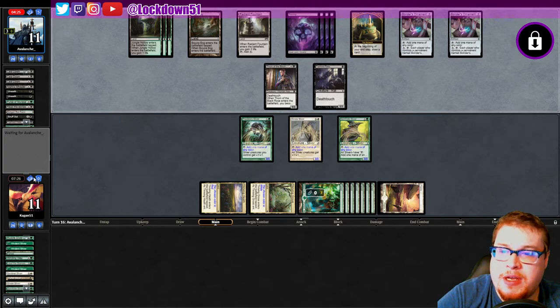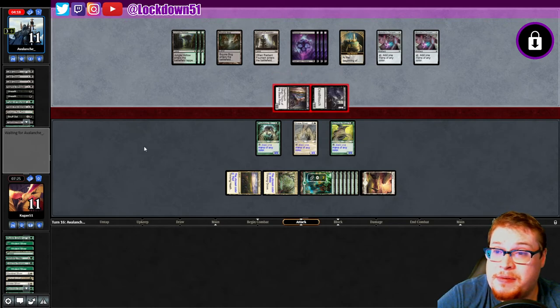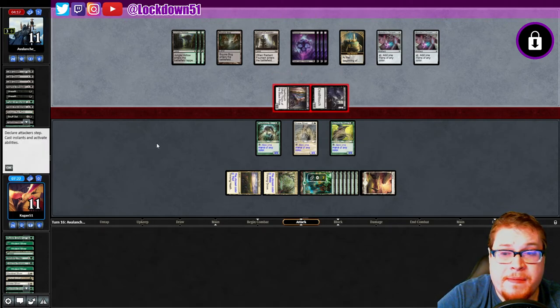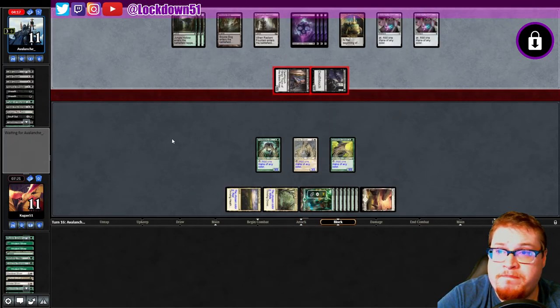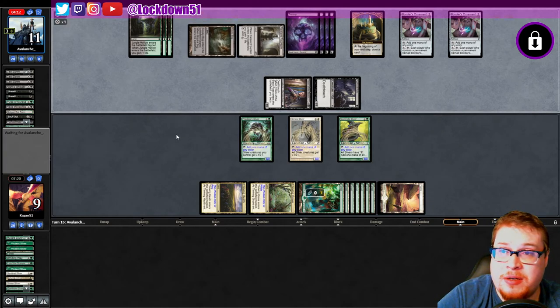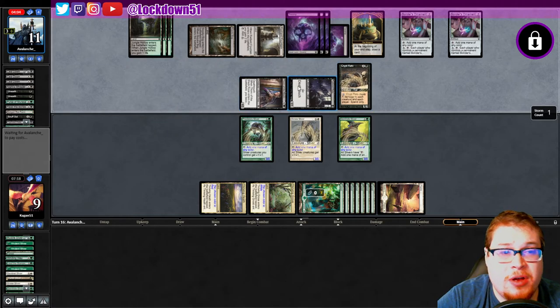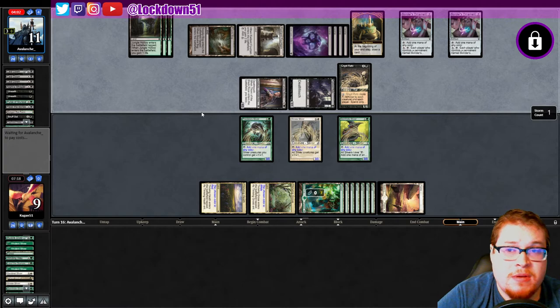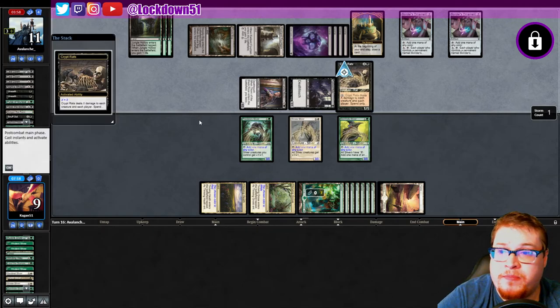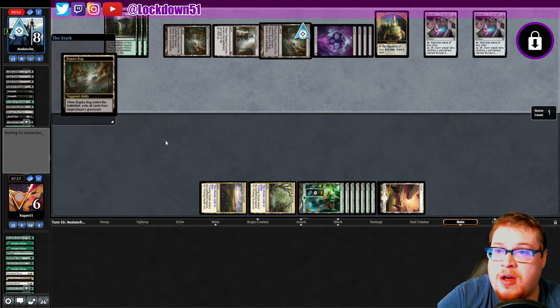22 cards left, 18 cards for me. I haven't had a game this long in a while — it's been a minute. Take the two. Don't tell me they've got another Crypt Rats just sitting and waiting. They have some kind of wipe, don't they? Another Crypt Rats — that's awesome. Yeah, they swung in because they knew they were just gonna wipe the board. Holy cow, man. The board is cleared once again — we are at six life, they are at eight.